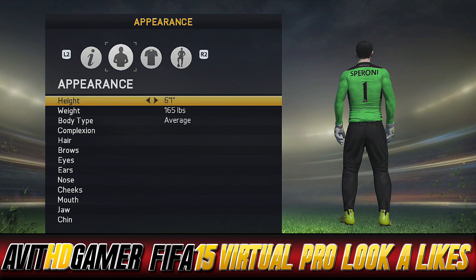Hi guys, Balanchi is back with another FIFA 15 virtual pro look-alike tutorial. Today it's one requested from one of my goalkeepers, my managers in fact — the Crystal Palace manager. He plays in goal for Crystal Palace. It is Nurky07. He's asked for Sparoni, here he is Nurky.